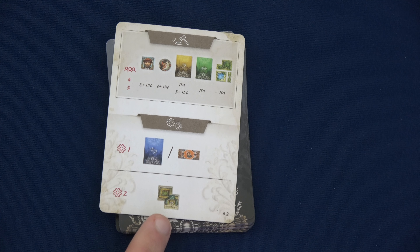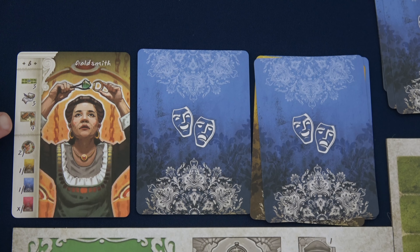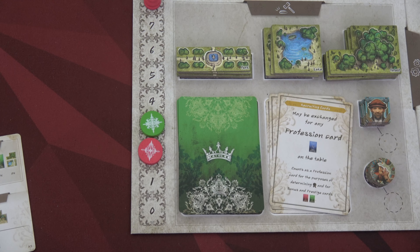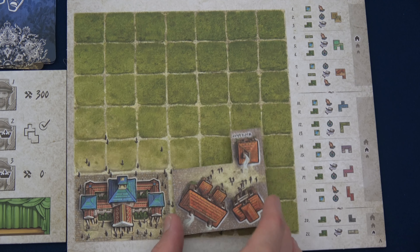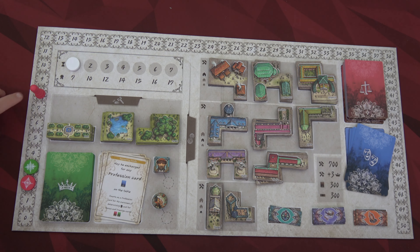We flip Wolfgang's second card — he's going to build a building, costing 700 florin. He only has 200 remaining, so he'll have to convert prestige to florin. To determine which building, we flip his leftmost profession card to see the building type, then flip it back over. The AI has no restriction on building — they can build multiples of the same type. He scores three prestige for building and we place the tile on his principality. We've both completed our actions; round one is done.